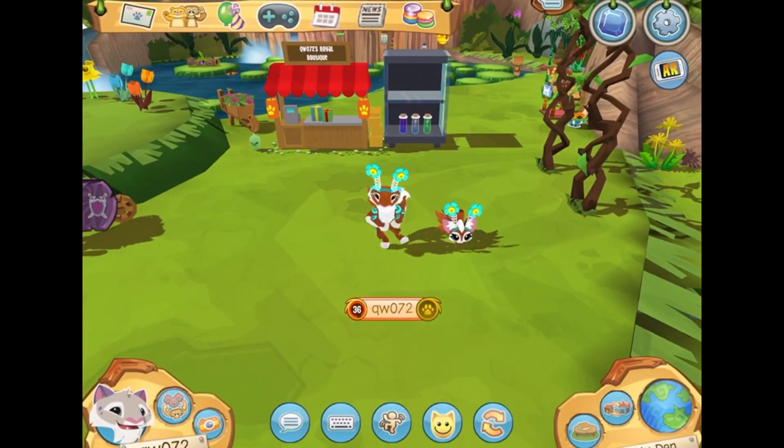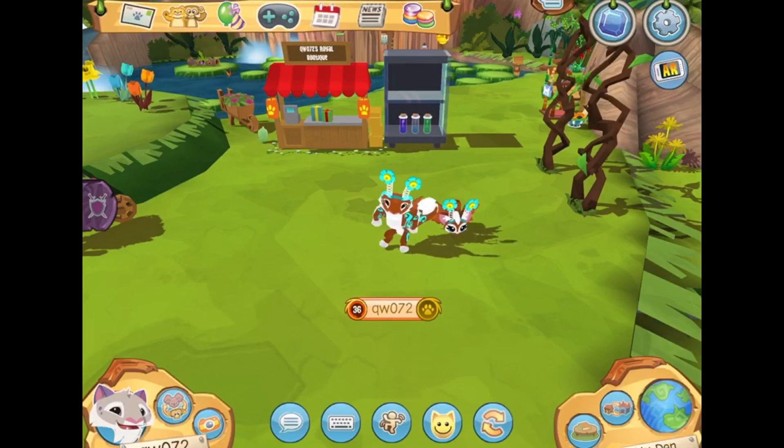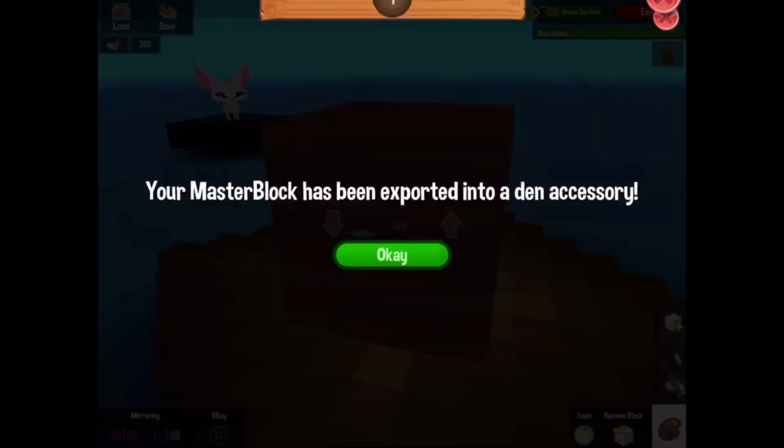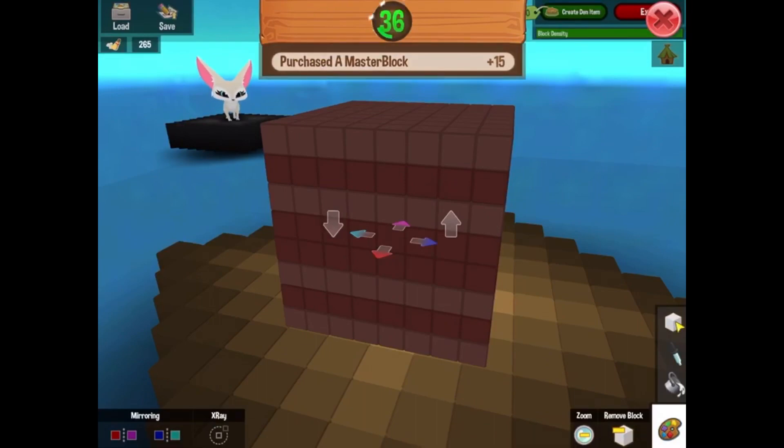You know what, it's okay — I'm going to redo all of them right now. This time I'm going to do it correctly: I clicked enable collision and then agreed and purchased. All right, I did it! Now I'm going to do the rest.